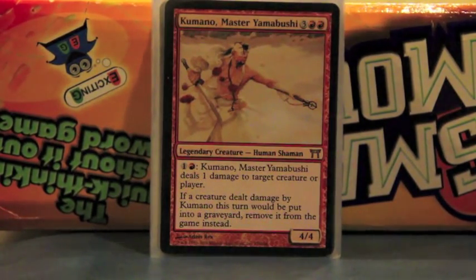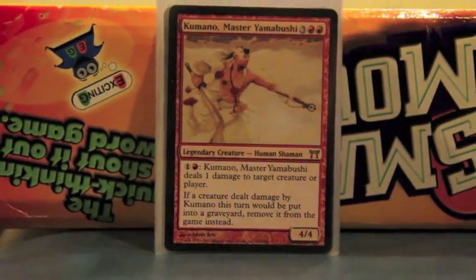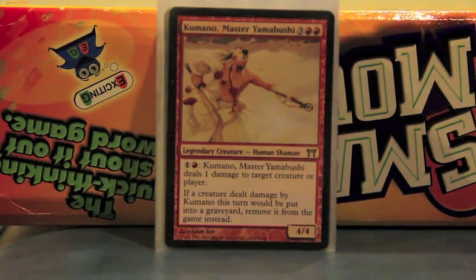Kumano, who is really underrated. He's one of the more popular red generals, but he's not the general here because Hidetsugu is more fun. Kumano is a little more competitive-focused. However, in the deck he's really good because he can do damage and if you kill a creature, it exiles it. And even better — if they're close to losing the creature, you can just ping the last one or two damage. And if he has a Basilisk Collar on him, it's just one damage to exile any creature.